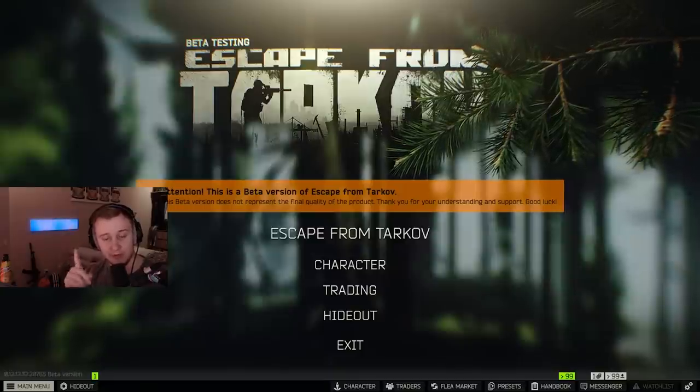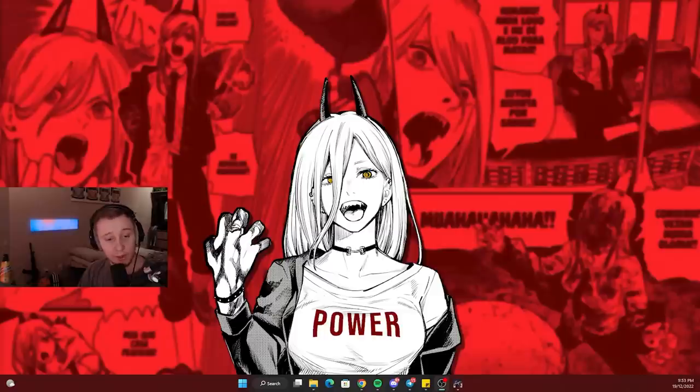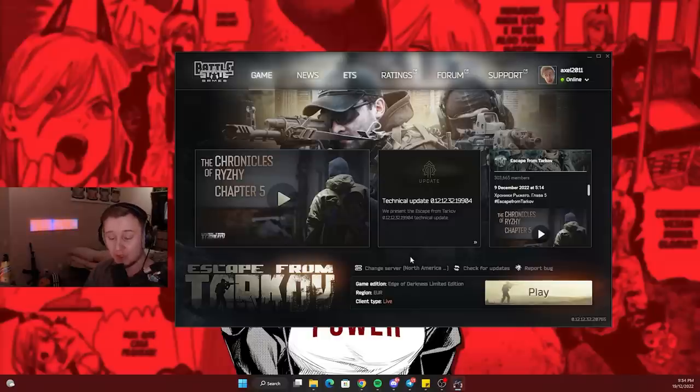First of all we need to exit the game because the first tip is going to be about the launcher on the wipe day. On a wipe day all of us will have to open the launcher and download the game update. Log into the launcher in advance — I'm not sure if there will be any problems with logging, just have it open. Sometime ago during the Twitch drops we had problems with Tarkov servers and there was a queue of like 60 to 70,000 people and some of us had to wait a couple of hours just to be able to play the game. So open the launcher in advance just in case.